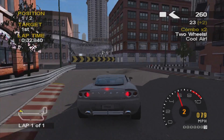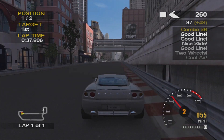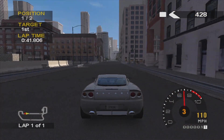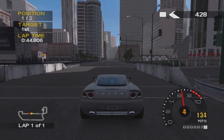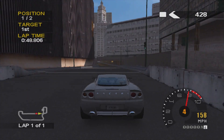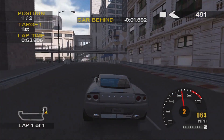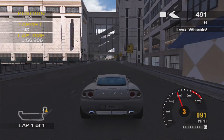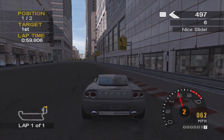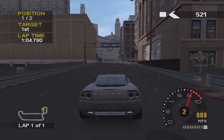The biggest problem with the Ascari is the understeer. As you can see, I was accelerating around that corner and it just understeered, nearly hitting the barrier — I had to compensate by braking. It's definitely the worst point of the Ascari. Other than that it's a brilliant car, though it also squirrels into the barrier over uneven surfaces.